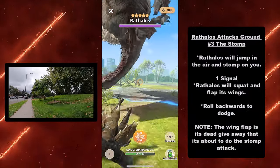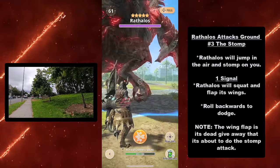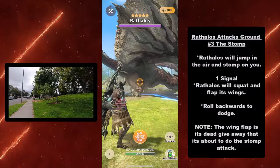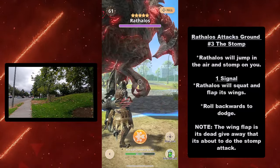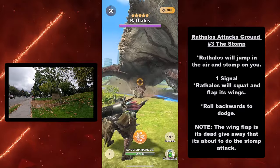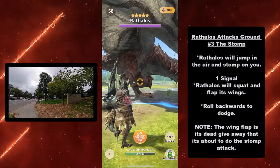At number three, we have the stomp. Rathalos will jump in the air and try to stomp on you. Signal: Rathalos will squat and flap its wings before it jumps — that wing flap is the dead giveaway. Roll backwards to dodge. As soon as it flaps its wings, roll backwards.